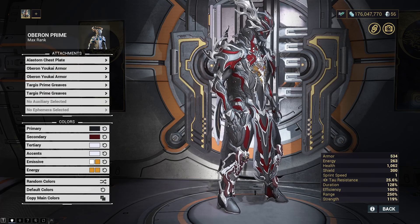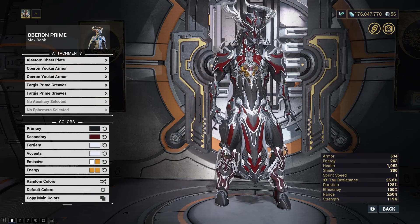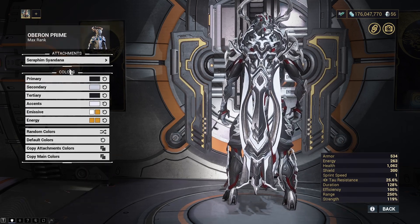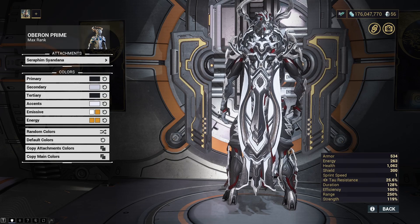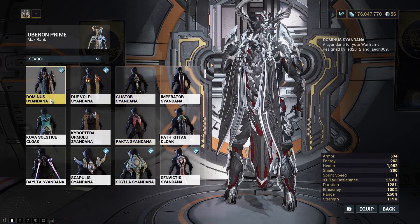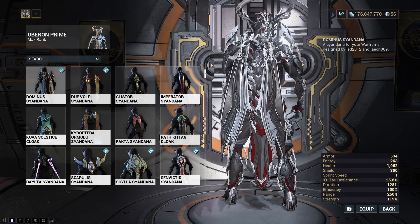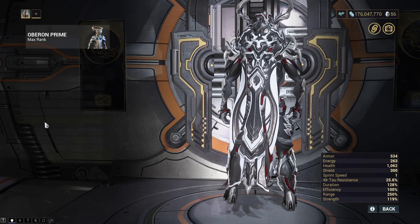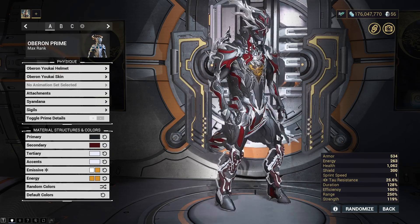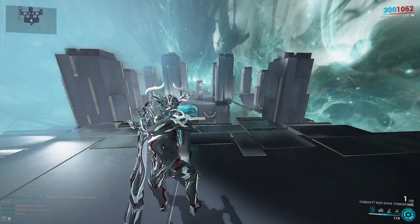The Targis Greaves I'm minded to change — I couldn't get the color to fit just right with the skin so they'll probably be going at some point, but for now I'll leave them. For the Syandana, we've gone with the Seraphim Syandana. I was tempted to go with the Dominus Syandana because I think that fits quite well with the antlers, but we've used that a lot, so I fancied a change. This one seemed pretty good. That's the fashion frame — we'll hop into the simulacrum now and test out our weapons.